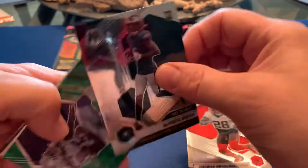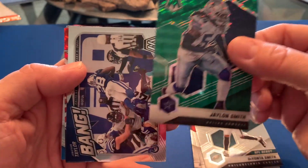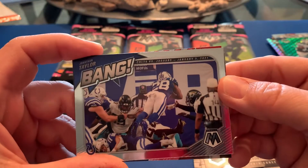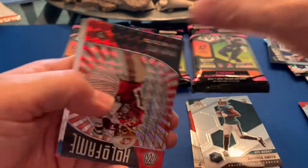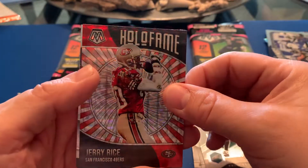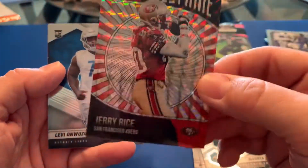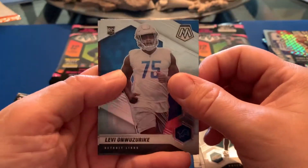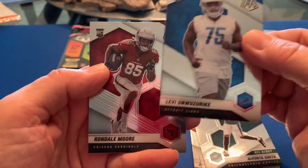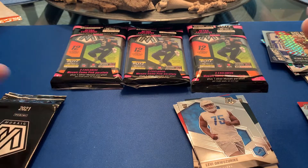We got a green Mosaic of Jalen Smith, then we got a bang — Jonathan Taylor jumping in for the TD — and we got a Mosaic of Jerry Rice. It's a cool card, just looked different; I thought it might have been something special but it's not. Our rookies: Rondale Moore and another one. Nothing too great in that one either. On to the last pack — we need it, we're due for a hit, we need something big here.